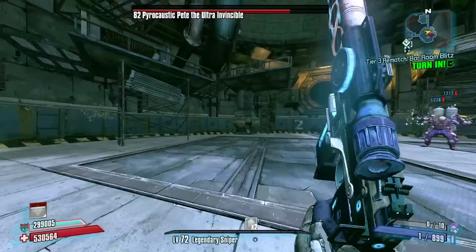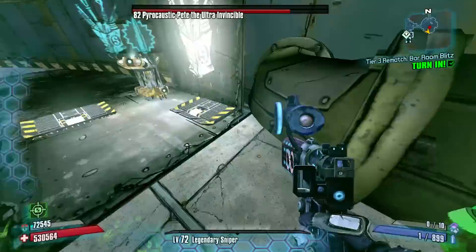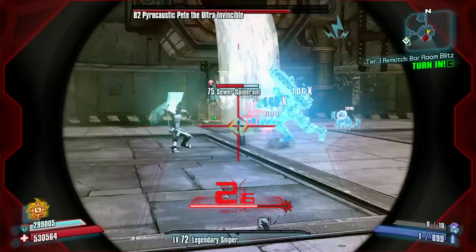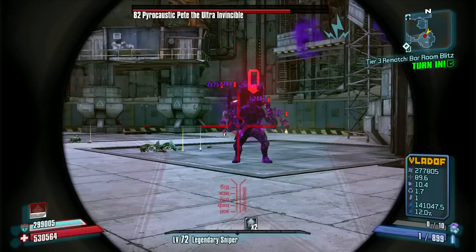So obviously we're going to have to be very cautious here as to not take too much damage and not get caught with a damage over time. I am out of transfusion grenades — that's bad news — and I have now caught a corrosive damage over time. So that sucks and I'm going to have to put on my Slag Pimpernel in order to slag him, and I'm also going to need to wash off this damage over time. Good that Pete's jump was a little bit inaccurate there. Alright, so we killed the Spider-Ants now — I'll try to avoid any future damage over time.